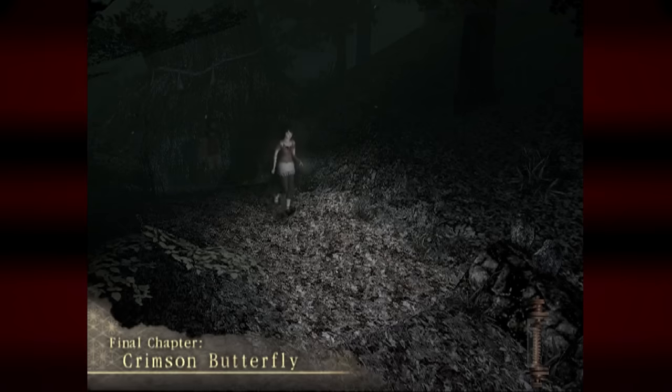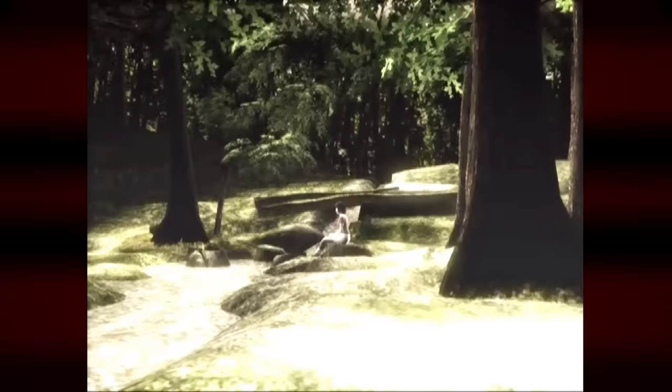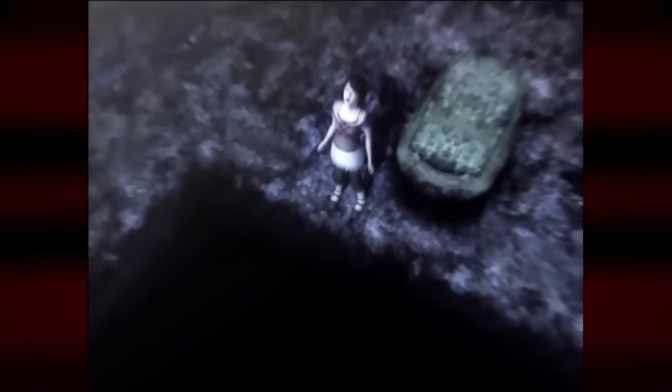Like any good horror game, this has multiple endings. The first one's pretty funny — during the final chapter, you can just leave the village without Mayu and get a bad ending where you abandon your sister. In the standard ending, you have a final boss fight with the ghost of the kusabi, and afterwards Mio finds herself strangling Mayu to death and their souls reunite, finally completing the ritual, lifting the curse off the village, and in the most literal way possible, fulfilling her promise to Mayu that they would be together forever.